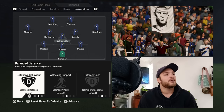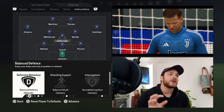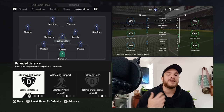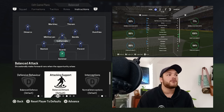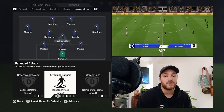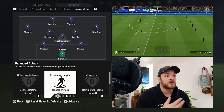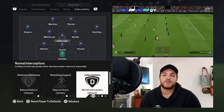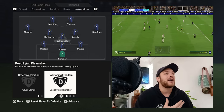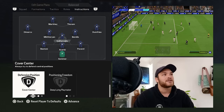For his defensive behaviour, I would say a balanced approach — not always looking to intercept and cut out passes, but other times looking to hold that little hole in between the midfield and the defence and make sure he is in the way of the opposition's offensive build-up. For his attacking support, set to a balanced approach so he can get forward, get to the opponent's box at times, facilitate the offense, and rotate play. Interceptions set to normal, positioning freedom set to deep-lying playmaker — collecting the ball off the goalkeeper or back three and progressing it forward. For his defensive positioning: cover the centre.